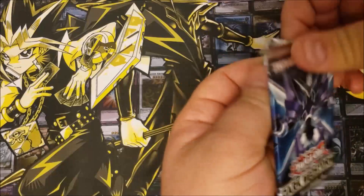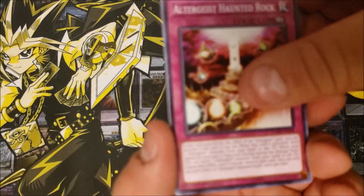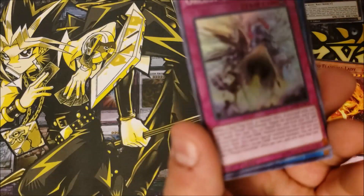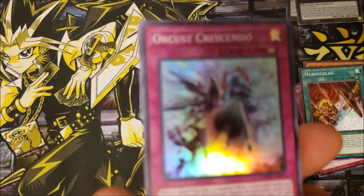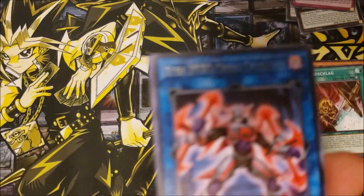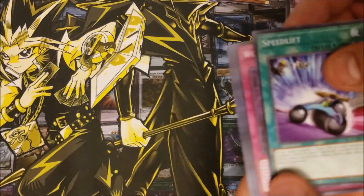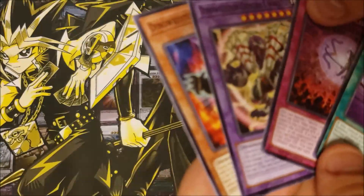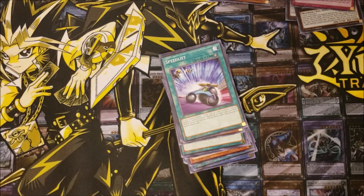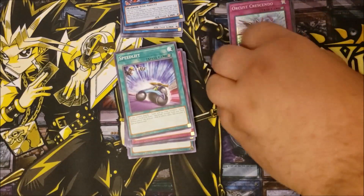Last pack, let's see if we get any of the secret rares — hopefully! We got Alter Guys Neoflameville, Mordschlag, Crescendo, then Extra Hero Cross Crusader, some HERO support, Speed Lift, World Legacy, Dino Wrestler. This set I really enjoy — it's a pretty cool set. I just don't follow the other archetypes, but there are some really good cards in the set.